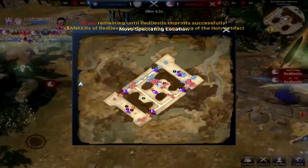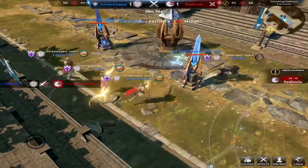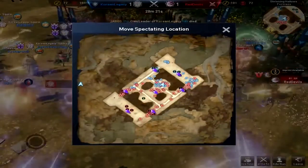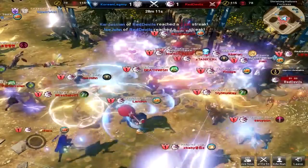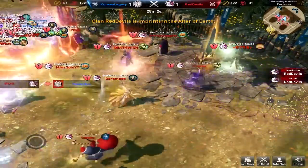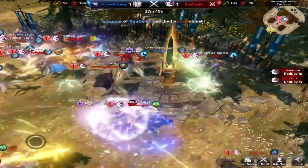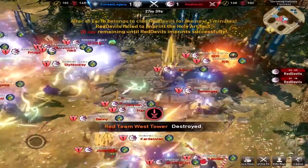The red team has started imprinting the holy artifact. The red team has failed to imprint the holy artifact. Tanker got about half a second. Skirmishes going on all over the place — Korean Legacy does not want Red Devils to get that 30% buff. There's one up by the non-spawn gate of Korean Legacy and one down around the altar imprint. Korean Legacy on defense right now, the Devils interrupted it again. Only a minute and a half remaining in their 10% buff. Look at Big Ben — 30% buff for the next one minute and 17 seconds.